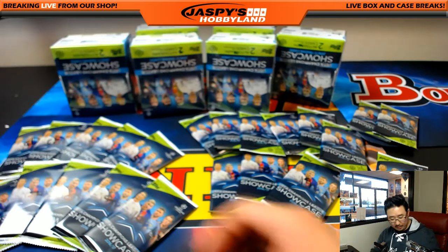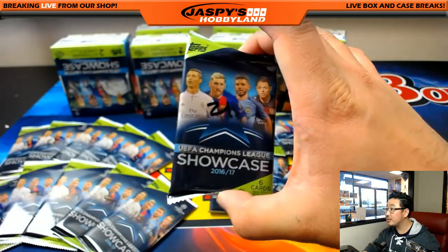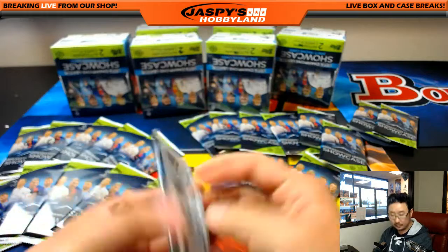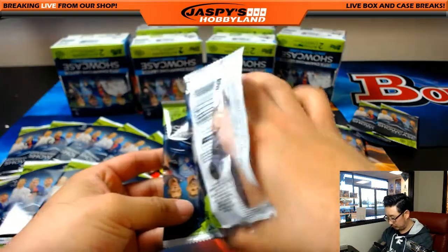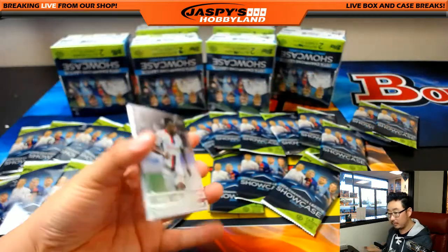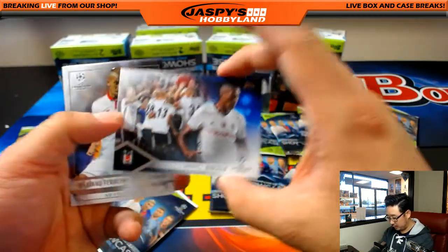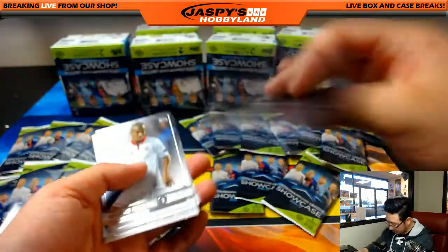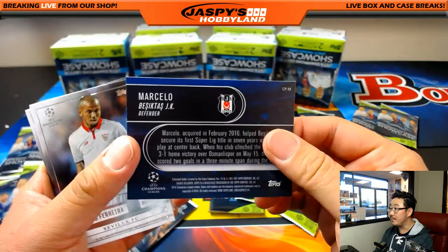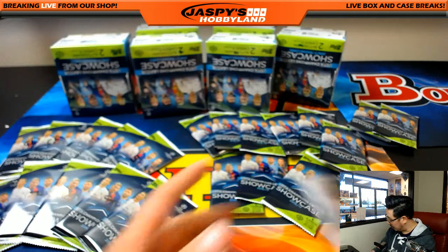We got David O with one pack — that is pack 21, right here. There's Marcelo, the insert there. And the Besiktas player for you, David O.